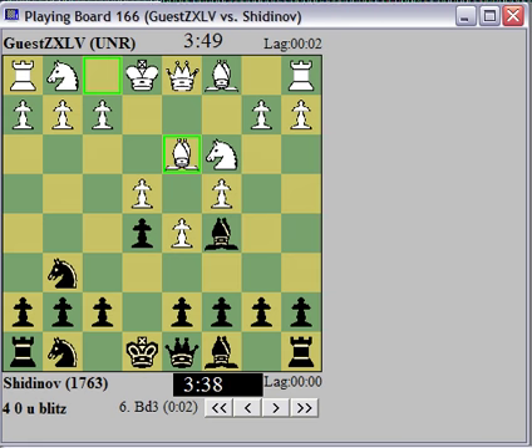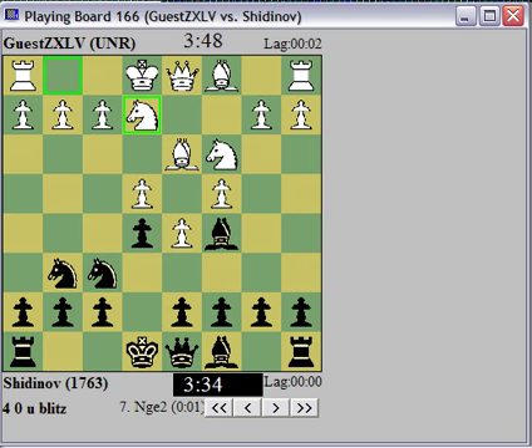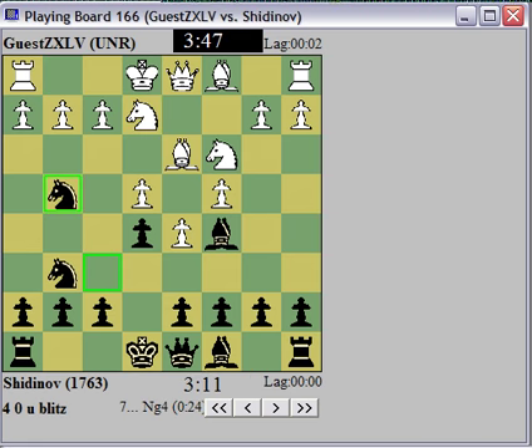Alright, Bd3 — that sort of cuts down on my f5 plan, so I'll just play my knight to f6 first. Now I was going to castle, which allows me to play d6 without worrying about b4. But maybe, since he played knight e2, I can profit from knight g4 with the early attack on f2. If he castles, I'll have queen h4.